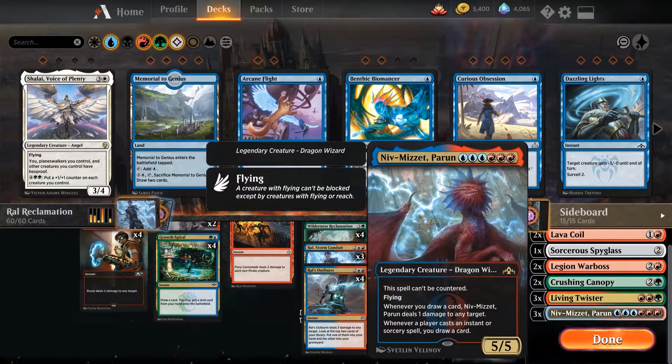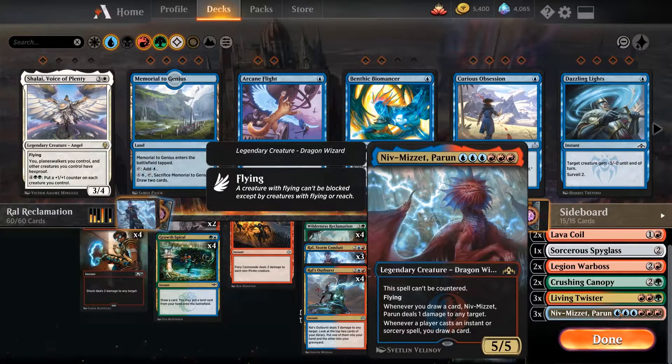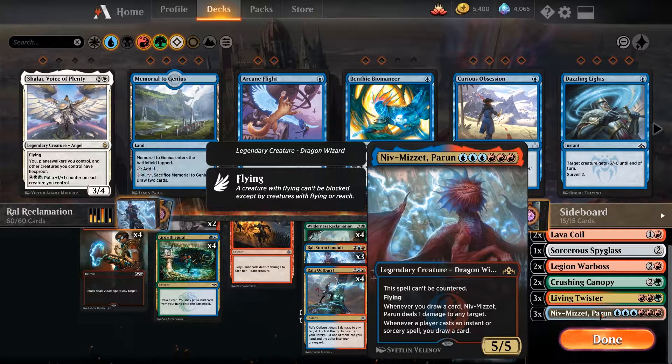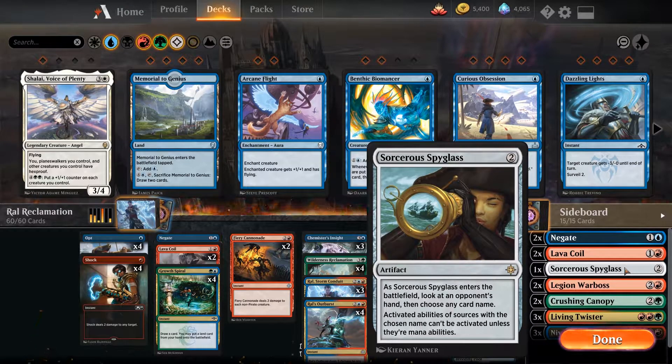Niv-Mizzet was the win condition before War of the Spark, but he was a lot slower, costing 6 mana and all. But he's still there — the control killer is not forgotten, just benched for now. We also have a Mornigate and a Sorcerous Spyglass against control.